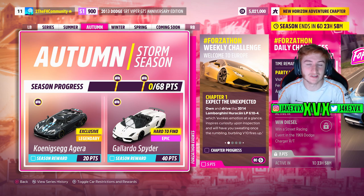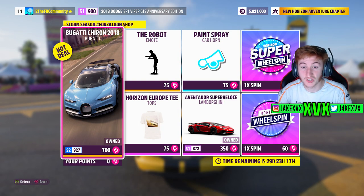The Forzaathon shop for that second week has stuff like the Bugatti Chiron, the Lamborghini Aventador SV, the Robot Emote, and Horizon Europe T. It seems like every week we'll have a new shirt based on what Horizon game it's celebrating. And then the Paint Spray car horn. Here are a few more screenshots for the rest of the challenges available that second week.